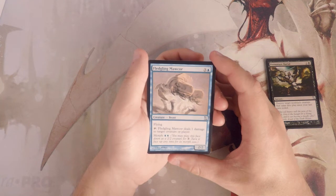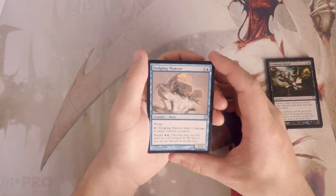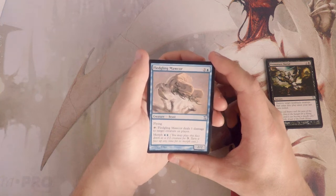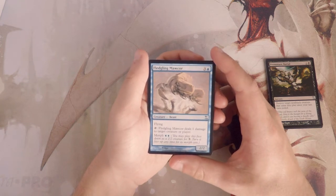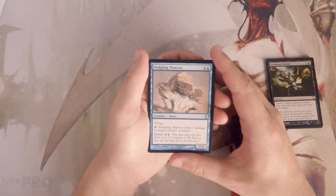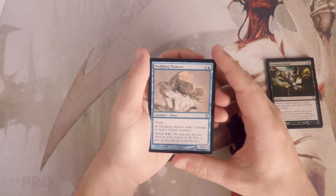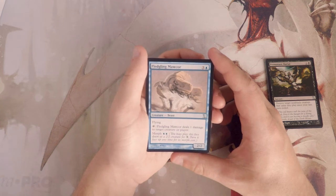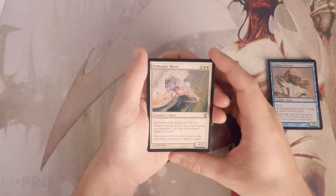Fledgling Mako — I might be mispronouncing that — is a 2/2 for four with flying. You can tap it to deal one damage to target creature or player. You can also morph it for two blue, putting it face down as a 2/2 and then flipping it for its morph cost. I really like this card — a 2/2 flyer for four is whatever, but the ping ability means low-level creatures won't be doing much, and no matter what this can either block or deal some damage. Seems pretty good.